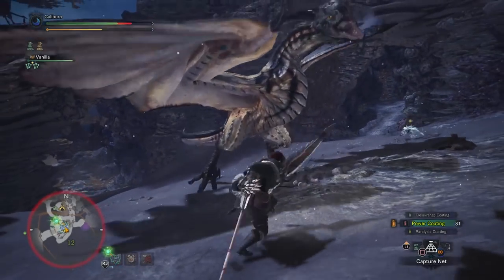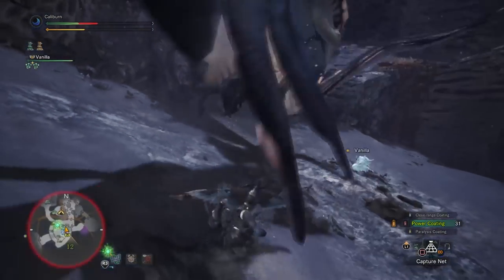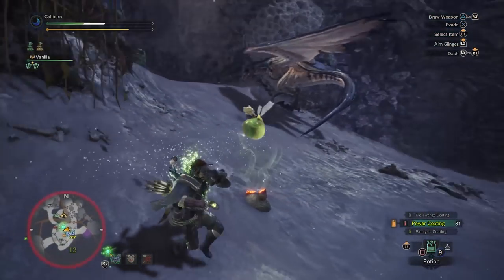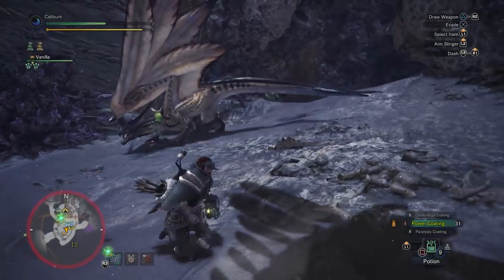This bow gains Sleep and Poison coatings over the Tobi-Kadachi Bow, but loses out on Paralysis Coatings. Make sure to bring Poison Coatings with Toadstools and Sleep Coatings with Sleep Herbs to make more coatings. Also utilize sleep bombing with this bow as we did with the Kulu Arrow 1 at the start of the game.